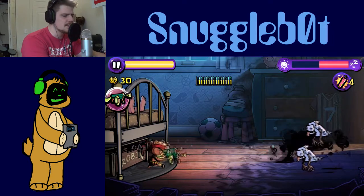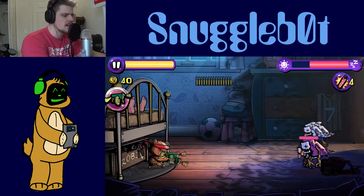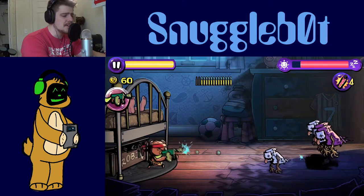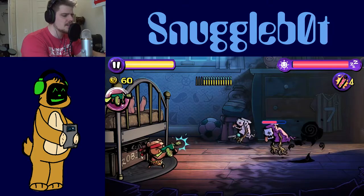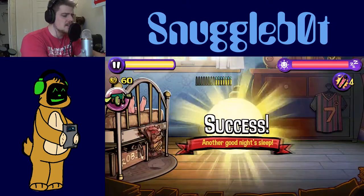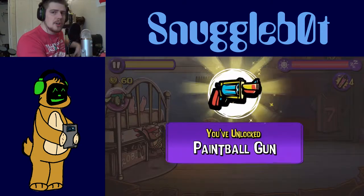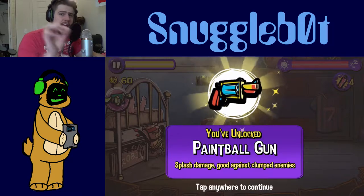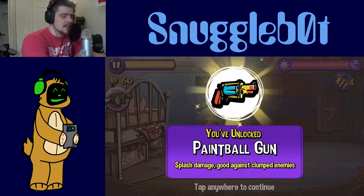Those purple guys got a little bit more health, so we're going to have to tap them a few more times. I'm going to not use the firecrackers because I don't know if they come back after each match — I don't know if I'm going to start with five each time or if I have to conserve them. Didn't need it for night two. Another night, good sleep. We're going to get this kid all the way to adulthood without any issues. He's going to have no complexes growing up.